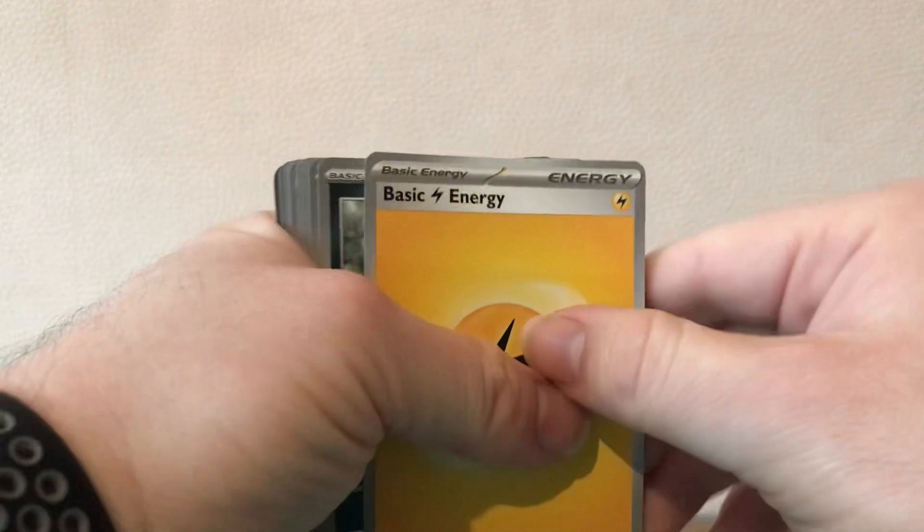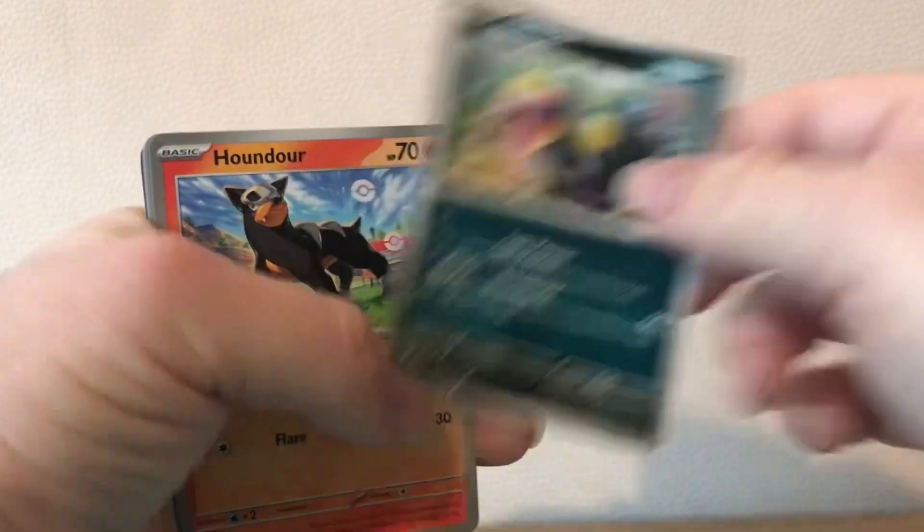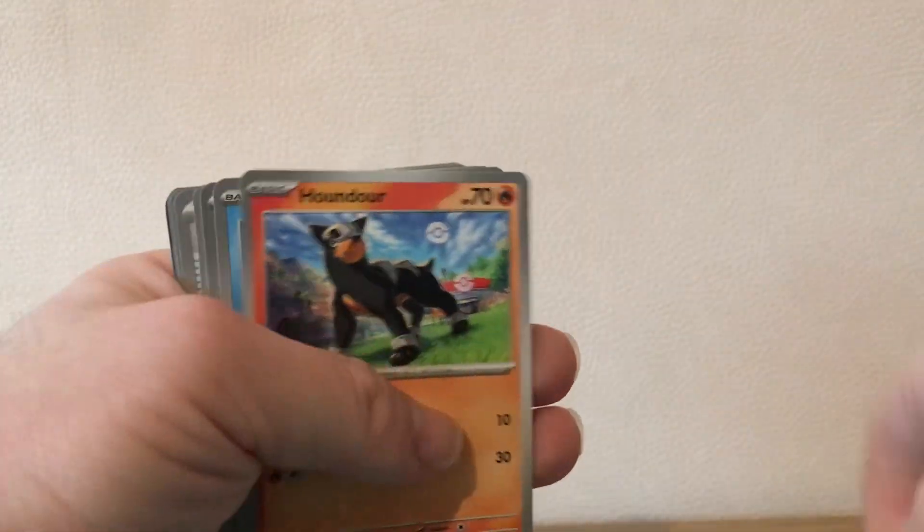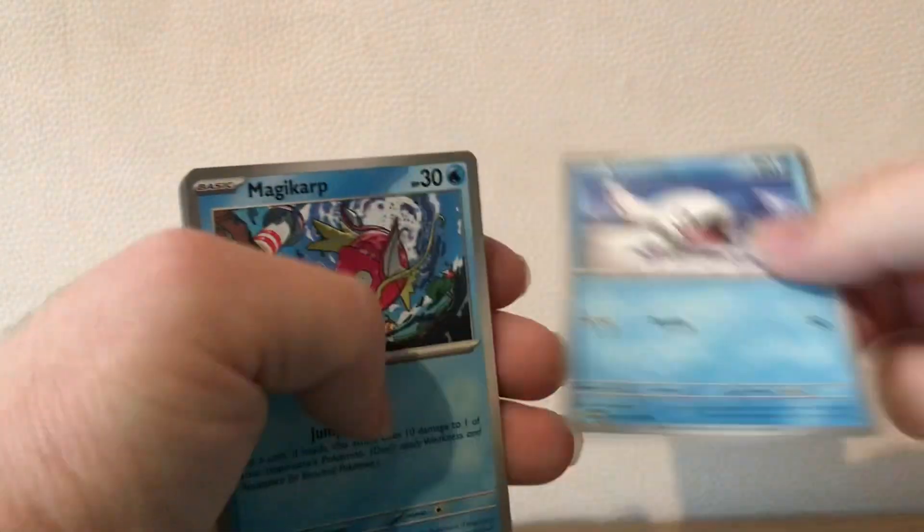Code card, one from the back — oh nice, lightning! Spiritomb — hell of a card. Don't join the world.